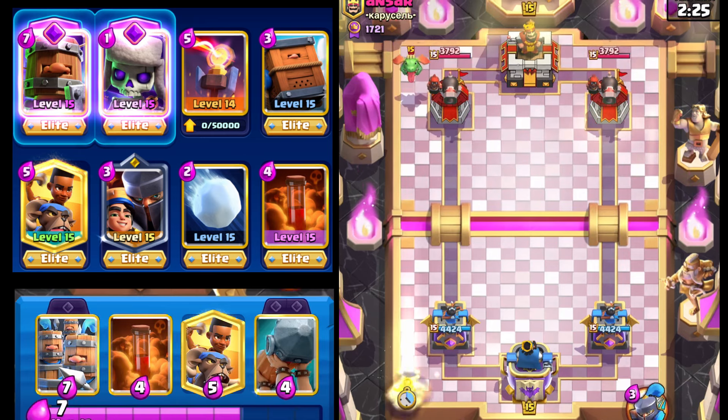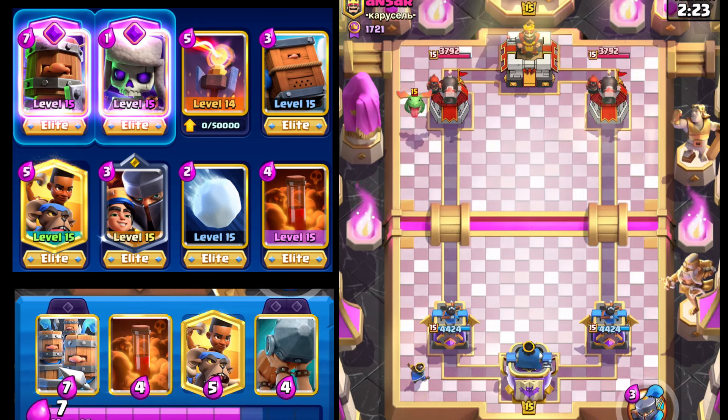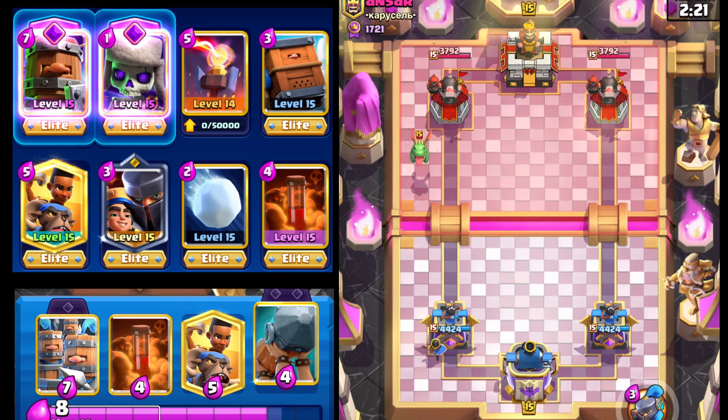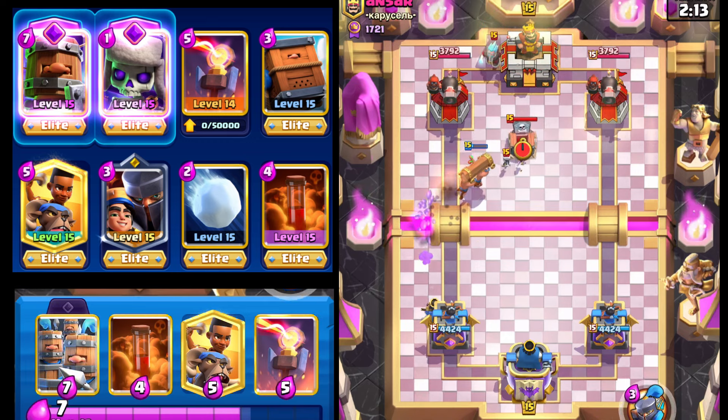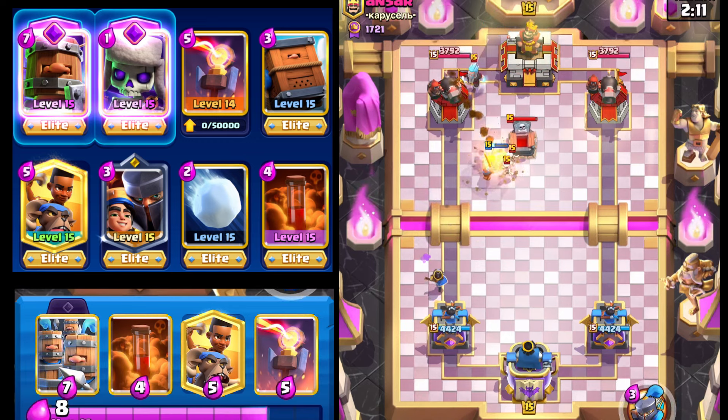Our opponent's gonna go with the Baby Dragon. We're gonna respond with our Little Prince here. We'll go Battle Ram — we don't want the Baby Dragon to splash onto our tower. It looks like it's gonna be Graveyard with the Ice Wizard, or just Splash Yard maybe without the Bowler.